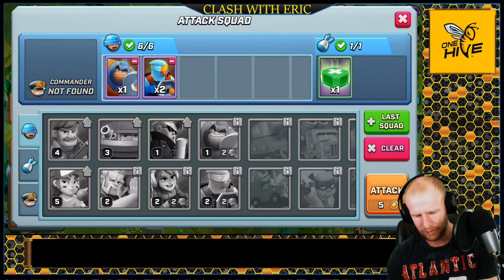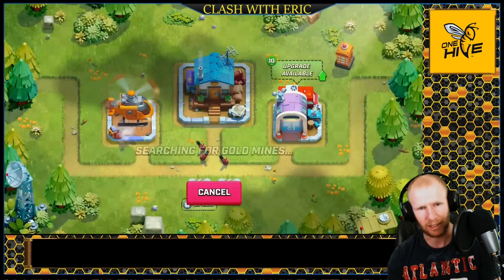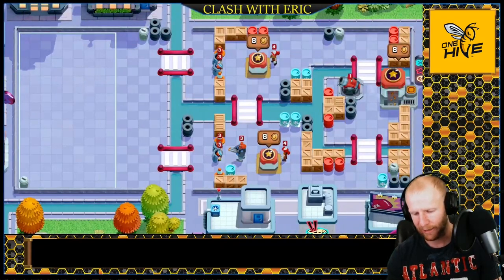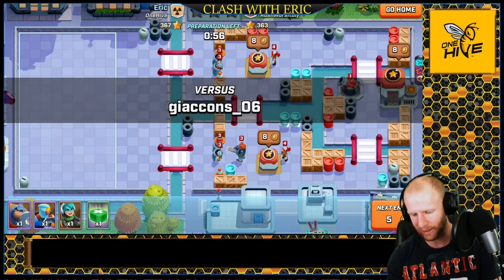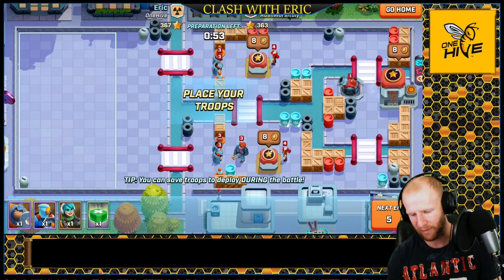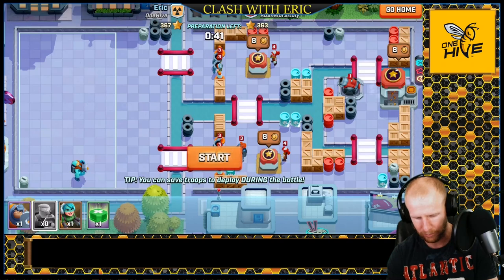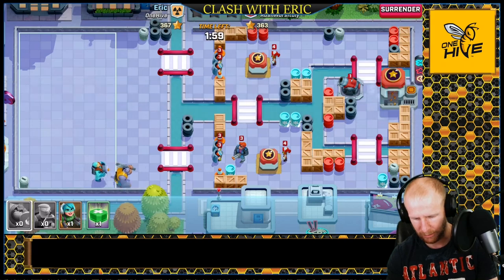Let's swap out one laser and try something different — the jetpacks. Jetpack is a cool troop, great for taking down mortars, and it can go over walls since it's a flying unit. Pretty much everything can hit jetpacks except that mortar in the very back. We'll get the troops to bunch up, put the gorilla out front with the laser right behind, then delay the jetpacks a little. Let's put down the gorilla and heal him up if needed.